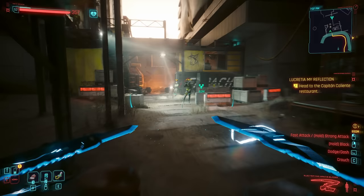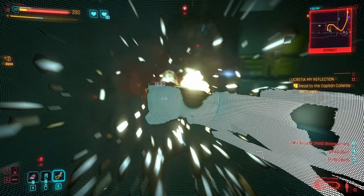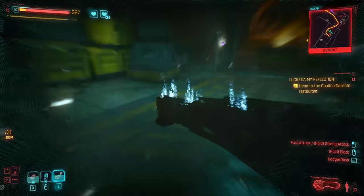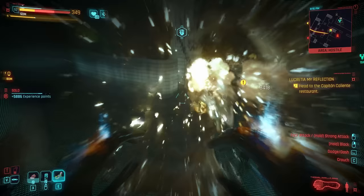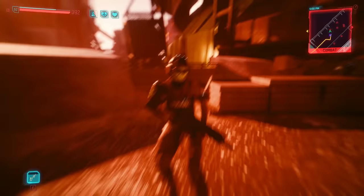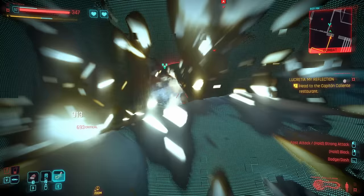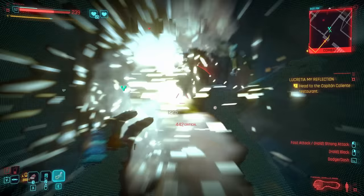If you ever find a door that's just six Body or less too high for you to open, you don't have to spec into attributes where you otherwise wouldn't — all you've got to do is come back with these in order to get whatever's inside. They also make the boxing missions way, way easier since all the benefits and buffs carry through into those, with these becoming your literal fists. They have a cool Relic ability too: granted Mantis Blades make you more nimble in combat, leaping towards enemies, though Gorilla Arms do the opposite — blasting them away from you like some Iron Fist-level stuff — and when fully specced into the Relic tree, even create a shockwave that knocks down anyone nearby.